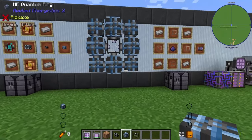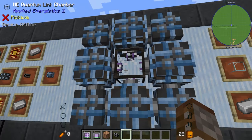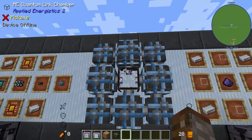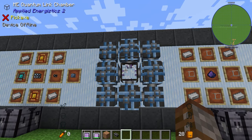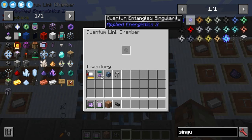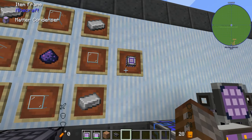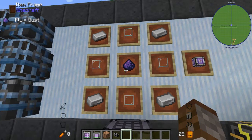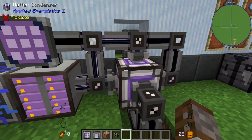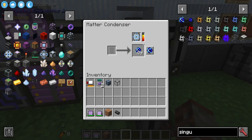By themselves these aren't linked yet. You'll need power to your controller since anything going through uses channels. Inside each bridge you're going to need a quantum entangled singularity. To make singularities you first need a matter condenser, which is made with regular glass, iron, and some flux dust. It doesn't need power itself, but you will need a 64k ME storage component or bigger inside it.